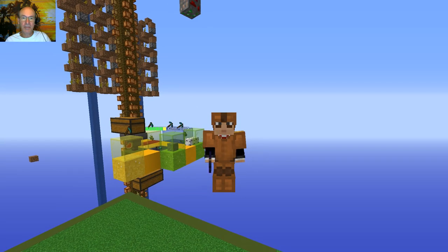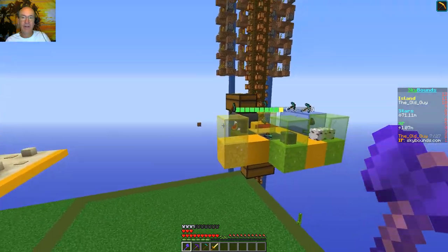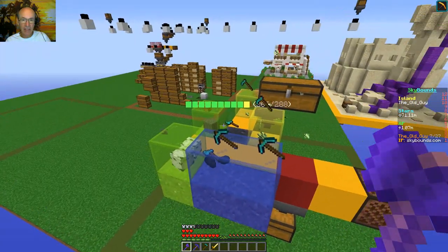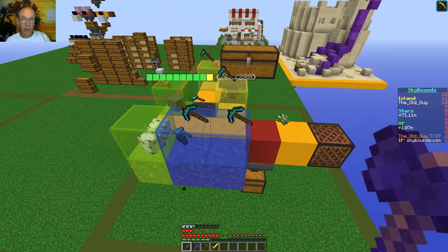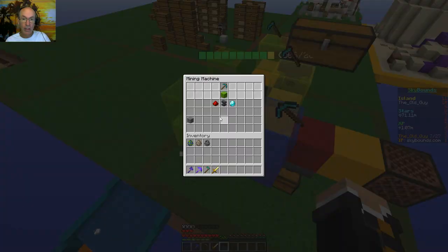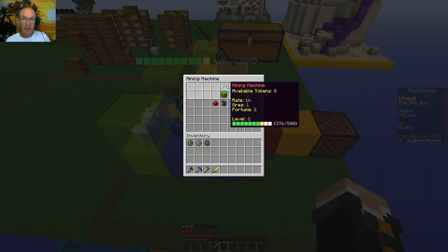Hey everyone, welcome to my channel! We are back on Sky Bounds for another exciting and fun-filled episode. I did get the other factory machines going — I had this one doing granite, originally it was doing ice and then I switched to granite, and I put this one in doing coal. We still got a ways to go and it's level four, continuing to go up.